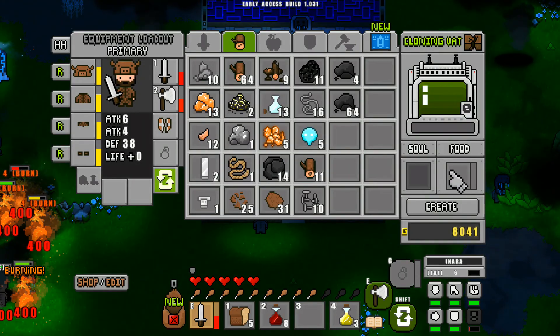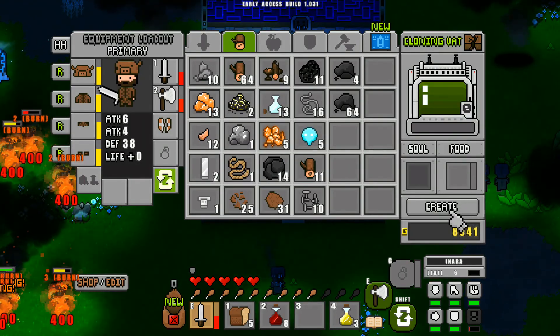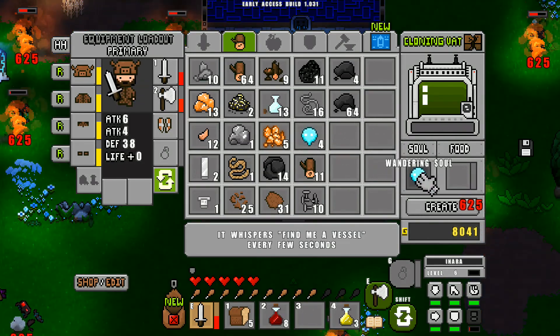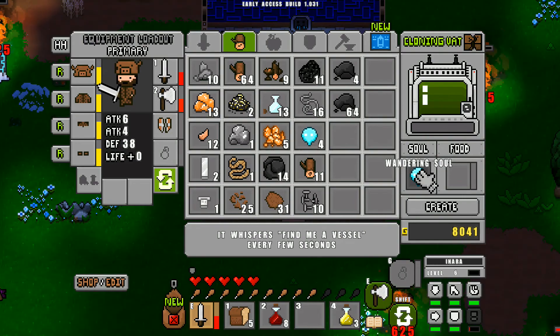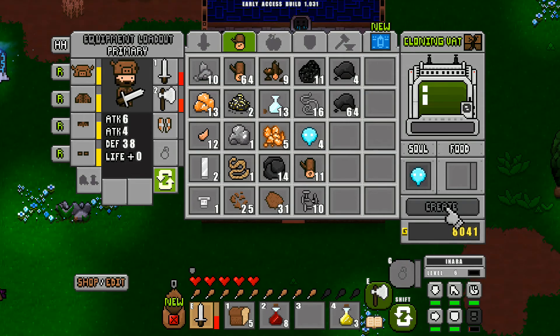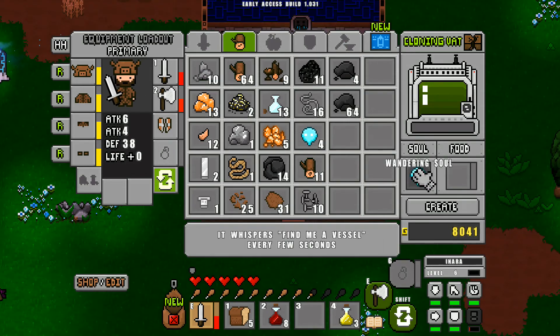The vat has slots for souls and food, and a create button. These are the wandering souls — that's where you put the souls. We need to put some food in there though before we can create.